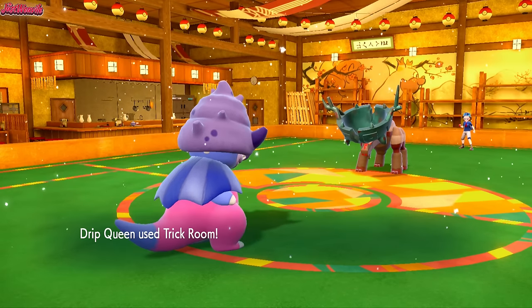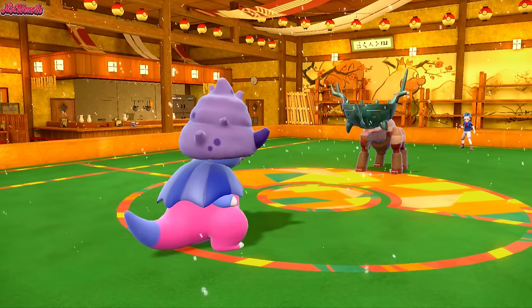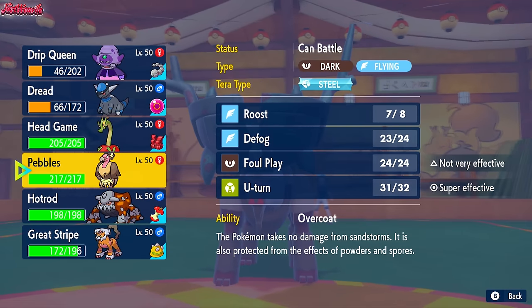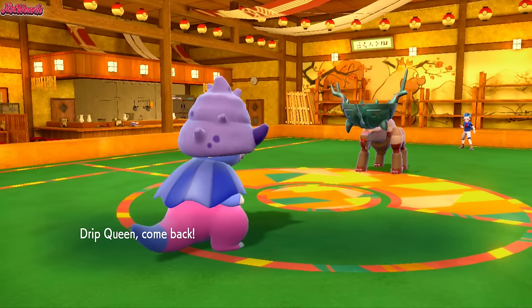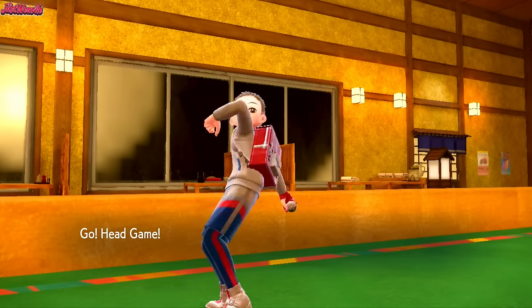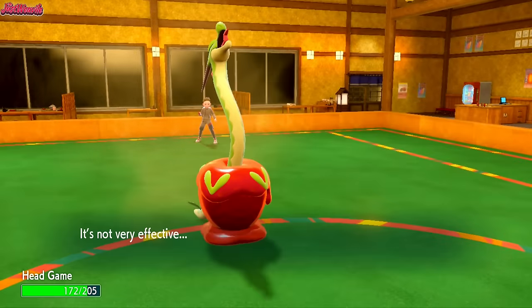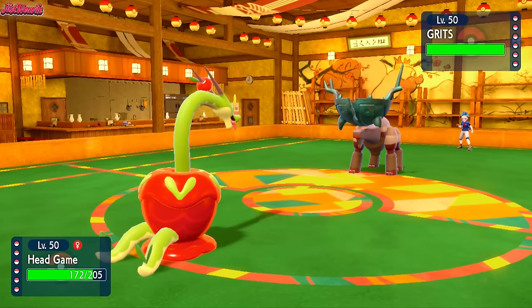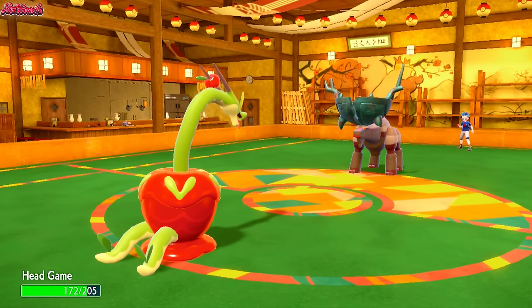Trick Room is up, we're good to go. We have to hard switch into Hydrapple right now — that's the way we go about this. So Hydrapple comes in. I need to get my Stealth Rocks up somehow, but they have two Rapid Spinners in Torkoal and Great Tusk, so it's hard to do. They go for EQ again — that does nothing to us. Because Trick Room's up, we can go for Giga Drain and get our health back. The Giga Drain does a lot of damage. We'll be able to see what set this Ting Lu is as well, which will be really interesting.